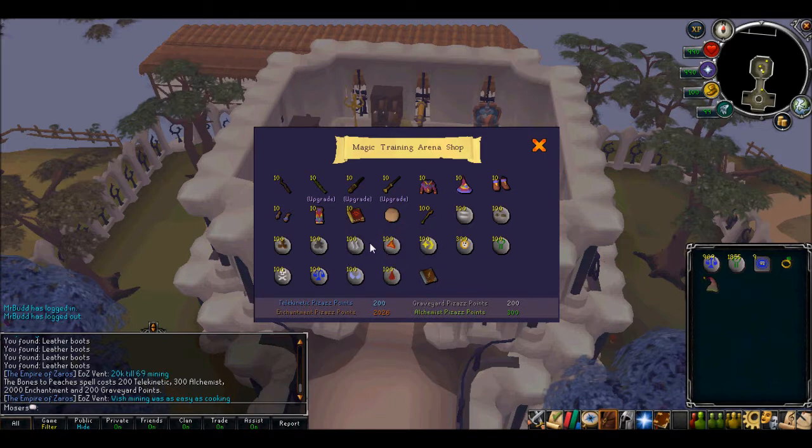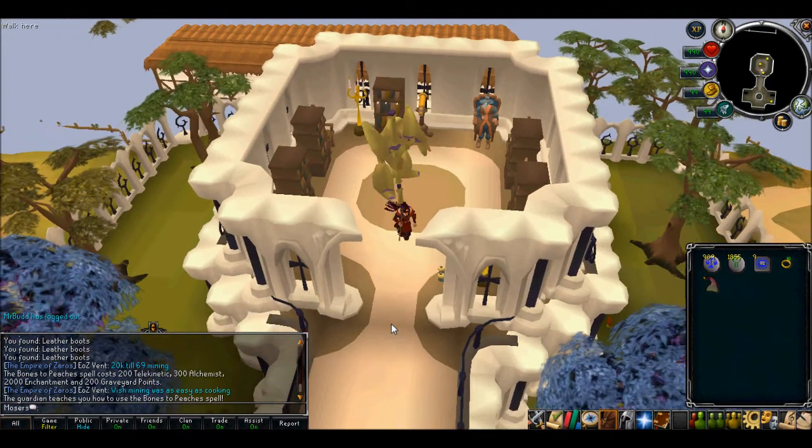Let's go ahead and unlock this. Guardian teaches you how to use the Bones to Peaches spell. Woot woot!